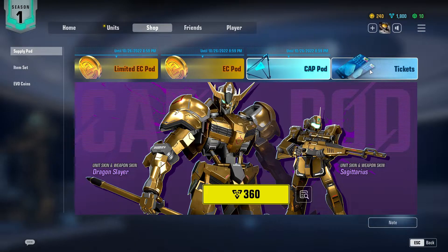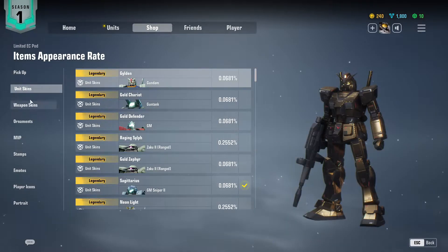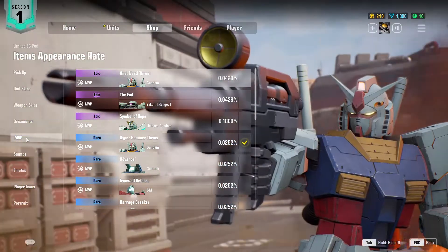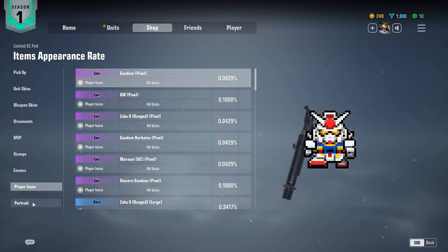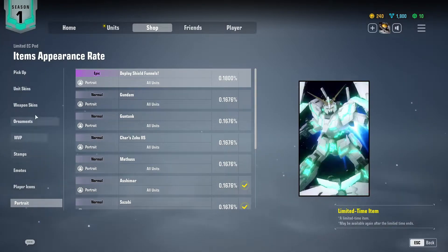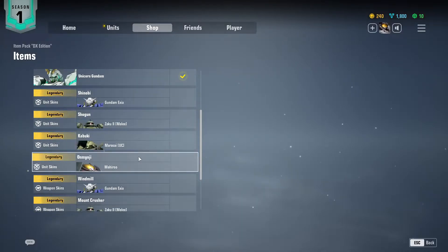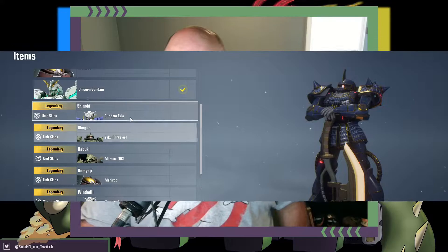The monetization is where the game really gets points off. At a glance it seems like a standard free-to-play cosmetic shop, but a closer look really reveals the true scumminess of the system they went with. There are four different loot boxes — two of which use Evo Coins currency to buy, one that uses capital currency, and then gacha tickets obtained from the Season Pass and Beginner Challenges make up the fourth. On the topic of currencies, Gundam Evolution has three different ones.